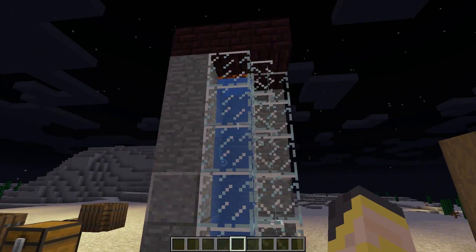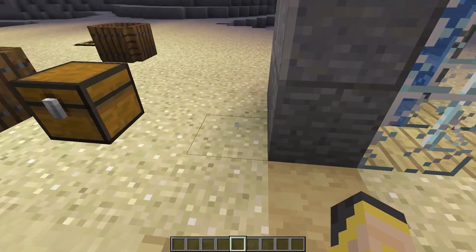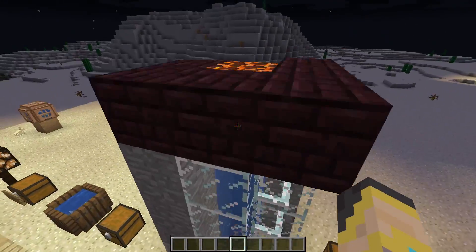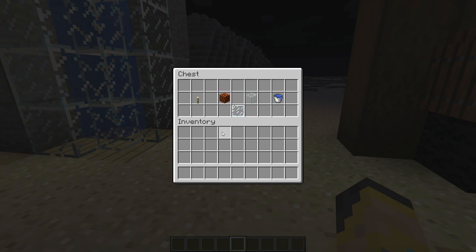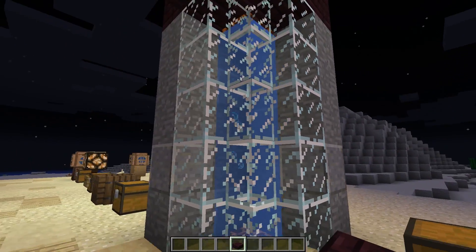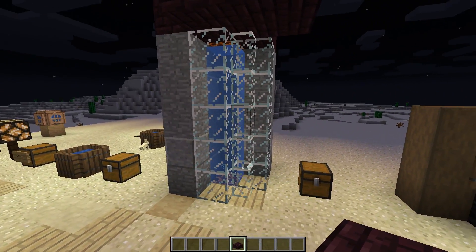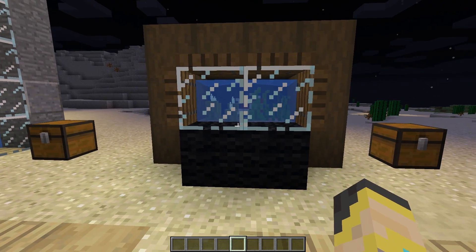Next I have an evil lab lighting design using the new bubble column effect as decoration and magma blocks as a functional lighting source. I have a torch underneath the magma block to make it super bright, another torch behind the magma block up top, and water in between the two to create the bubble column effect, then I spruce it up with some glass. This is meant for the corner of an evil lab — it probably wouldn't make sense on an everyday house. Maybe try green glass or something creepy to fit the lab aesthetic.